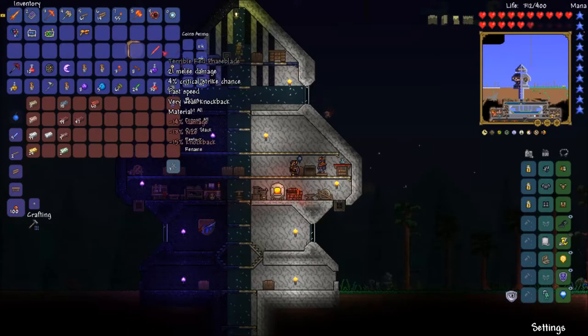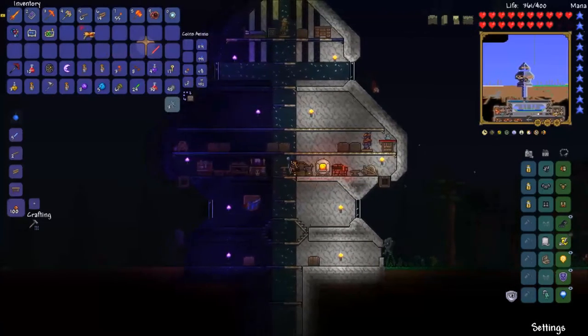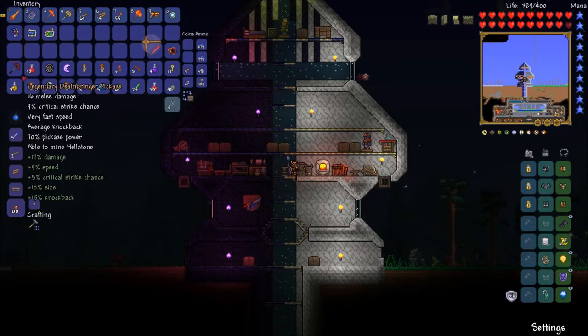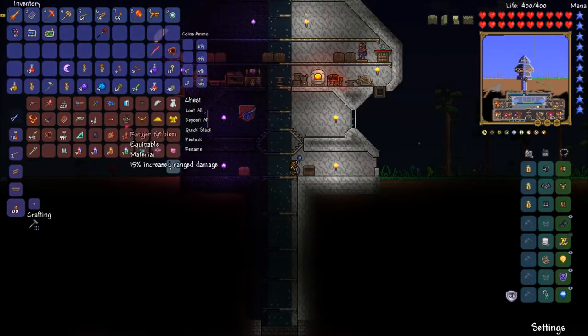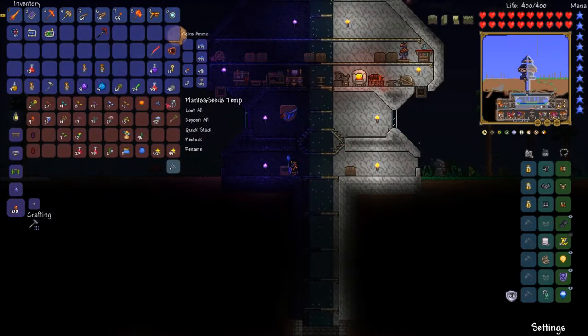Oh, there it is — Phase Blade! Now we can upgrade that with something — I forget what exactly — but something allows us to upgrade that into the phase saver, or whatever its fancy new name is. We're not really rangers, so we won't worry too much about the Ranger Emblem. Here's my armory-type chest — apparently we need another one already.